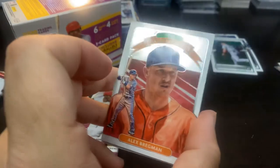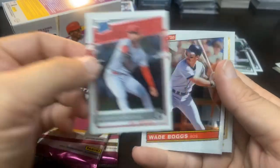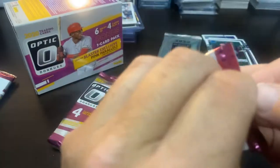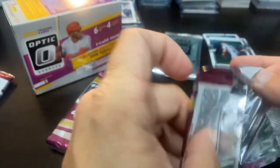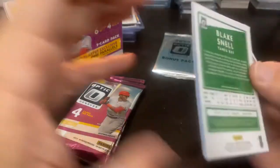Got the Bregman Diamond Kings — they're all optic obviously. Patrick Sandoval Rated Rookie, Wade Boggs 86 design, and Josh Bell. We're going to need some help here, we got three packs remaining. I cannot go down — I am currently one and two in this battle. I wanted to be one and one after last week.